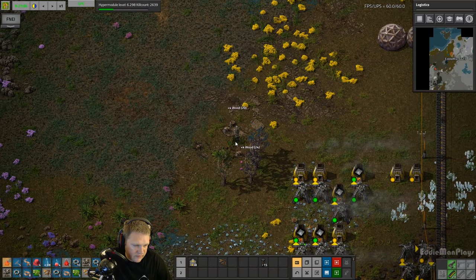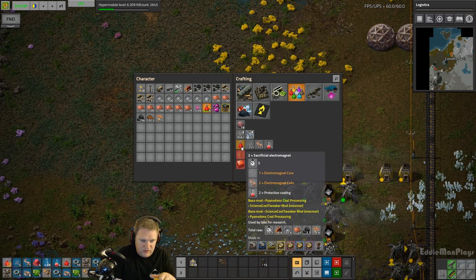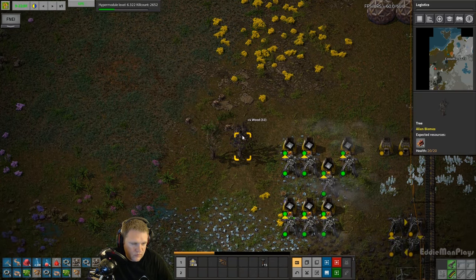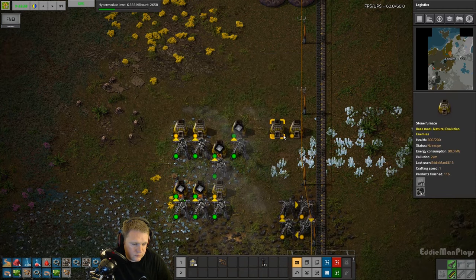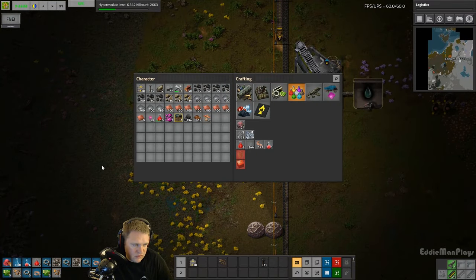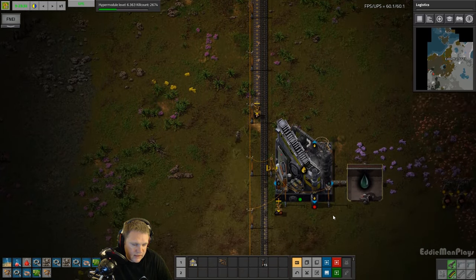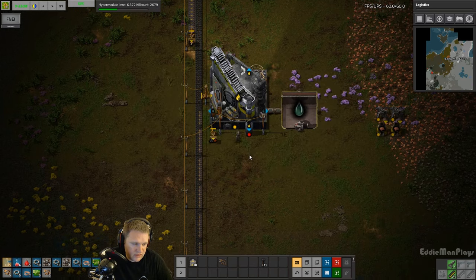These science packs take forever to craft. Let's see how many seconds that is - five seconds and we get two. Actually, that's not that bad. We're still crafting those science packs, no problem. We got coke going, we got tar, we got syngas. The coal gas is just being vented right now because we don't know what to do with it other than just vent it into the air.